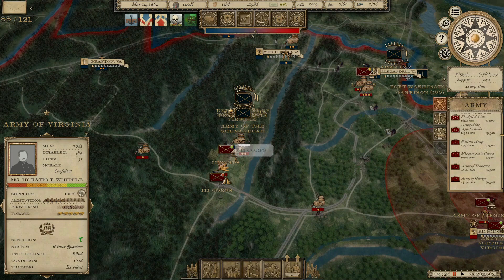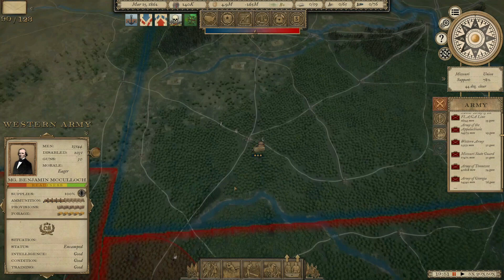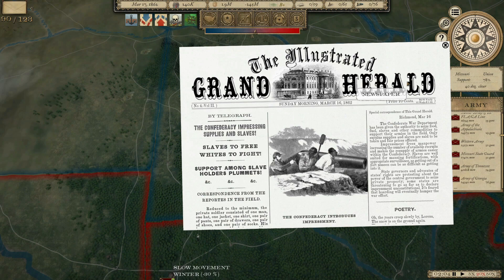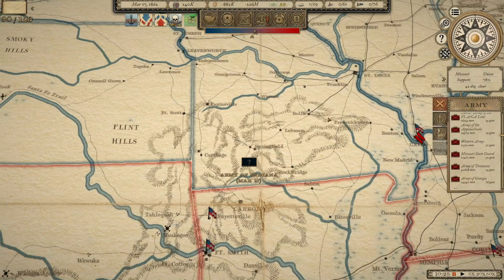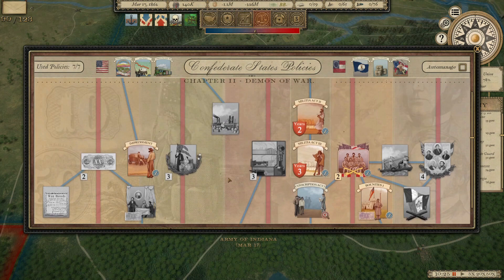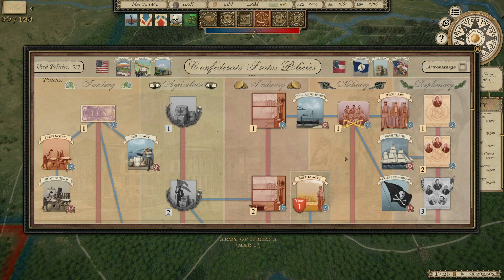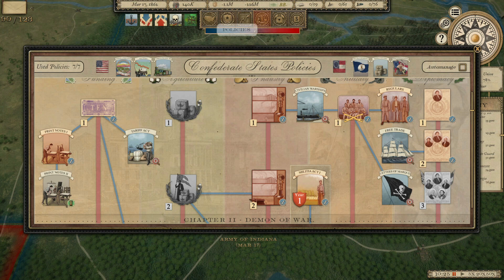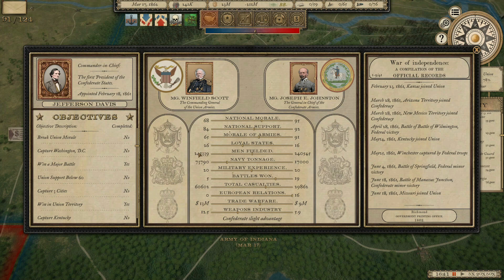We're going to move the Western Army under McCulloch toward the Springfield Depot in southwestern Missouri — it's a three-star depot, which would be really important for launching further operations in Missouri, with the eventual goal of working our way up toward St. Louis. But in the meantime we've got to deal with the Army of Indiana, which is 30,000 strong and is there. We completed the impressment policy, which is going to increase the number of people we can recruit. Finances haven't been looking great lately, so we're going to print some more notes — that'll take 27 days. The situation stays pretty even in terms of men fielded, which is good news.